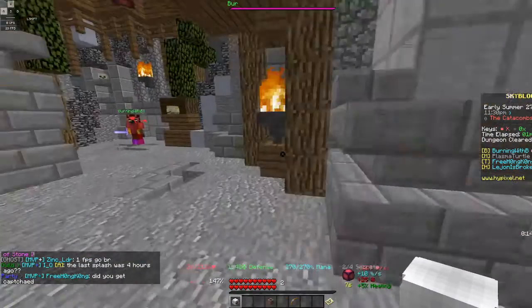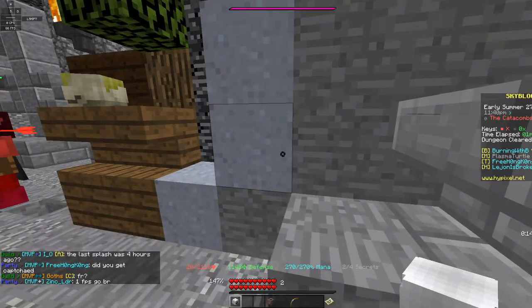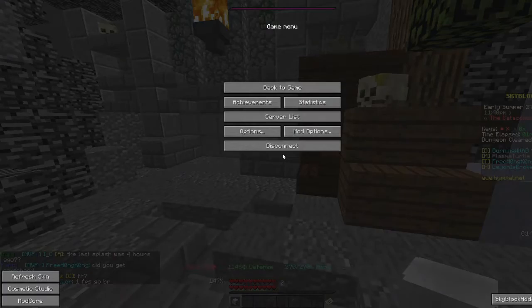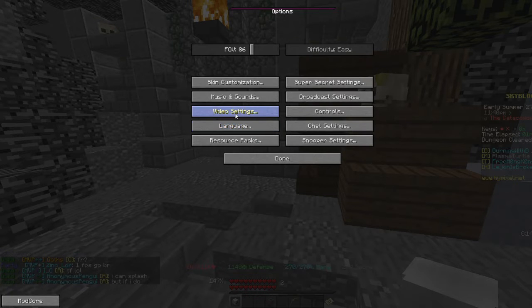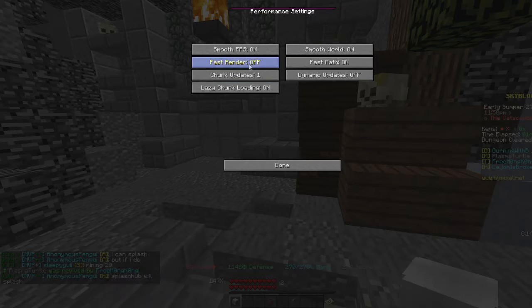The best sword you can use is the Gilded Midas sword — and it has to be gilded, which is unlocked from a reforge stone called the Midas Jewel. It is currently the best sword in the game you can convert into a dungeon item, requiring Catacombs level 32 to use.